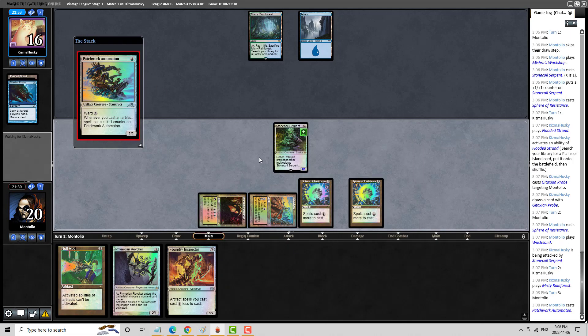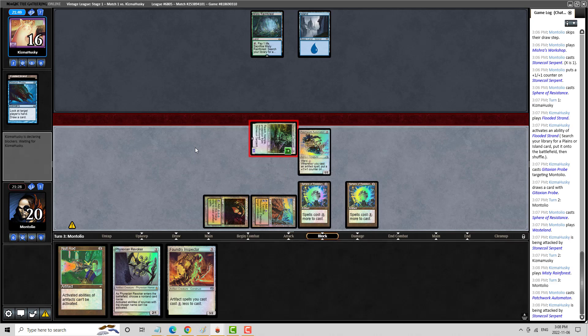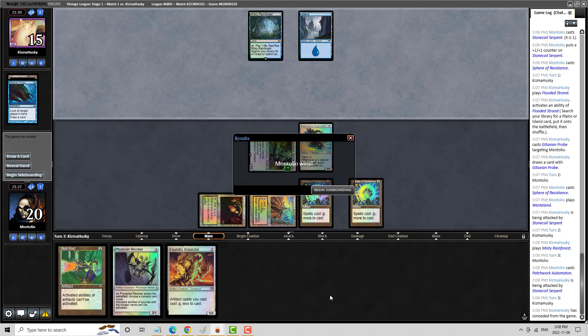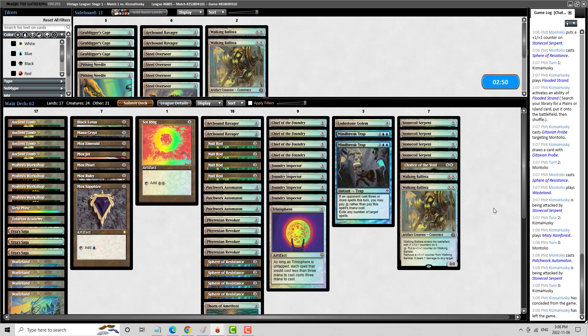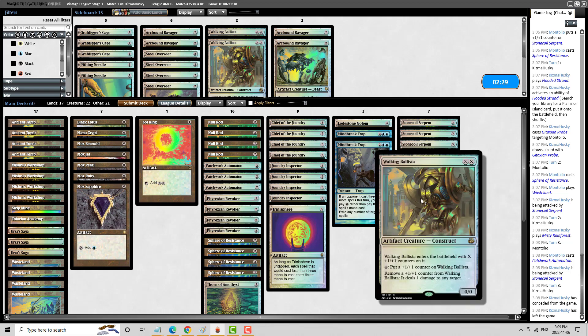I'm taking a bit of a gamble here. They're going to expose their land to play with Moxen. They've got eight cards in hand. No, they've just conceded — they've seen that I have the Null Rod here. Now I am going to come in. It's hard to know what's better, the Ravager or the Ballista in these situations. Because the question you ask yourself is, what if the Null Rod is not in play? What would I prefer? I think Ballista has the best closing power of the two.